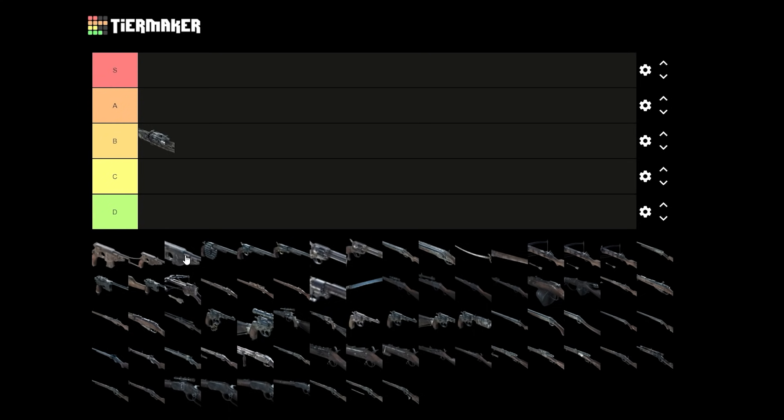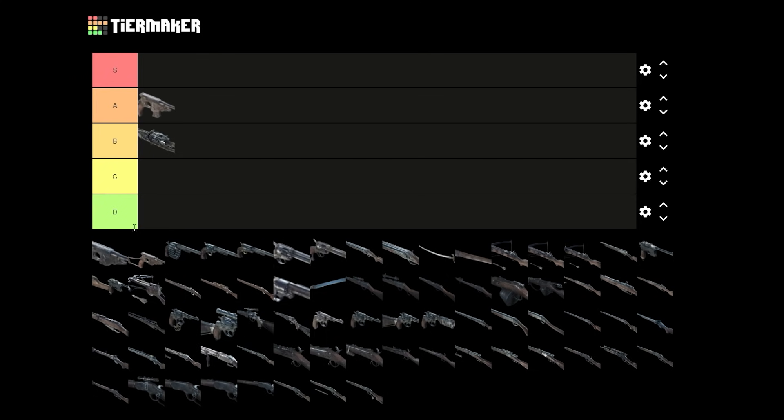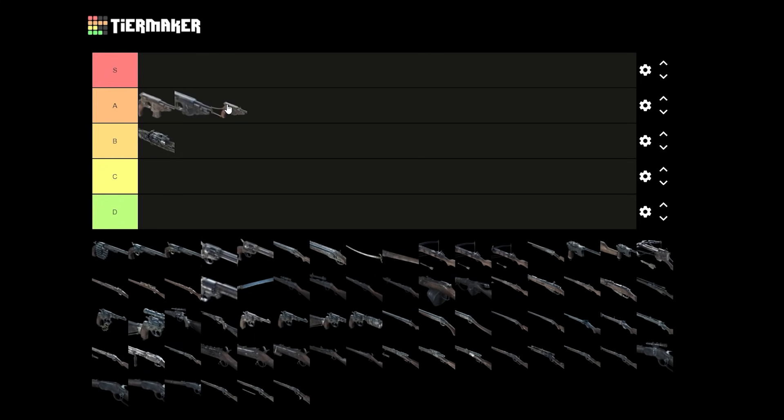Next we got Bornheims, all three. I don't use Bornheim that much, but it can be a really good weapon for headshots — for spamming headshots. It has really small recoil, so I think I would put all Bornheims A tier. Usually when I play Bornheims, I pair it with Winfield so I get more ammo for it. There is not really a big difference between them.